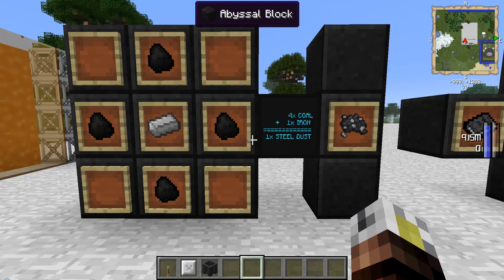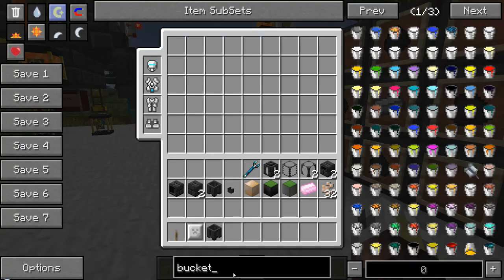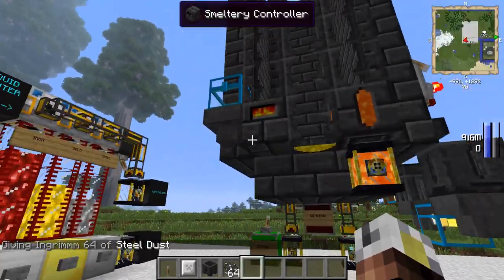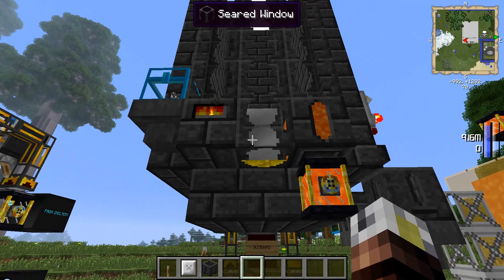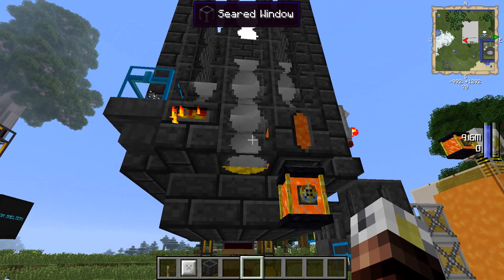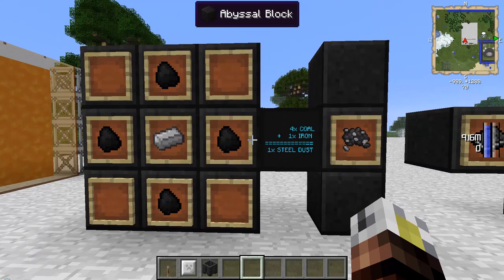There's a really cheap recipe for steel that requires the smeltery. Four pieces of coal surrounding one iron ingot gives you one steel dust, which is equivalent to one ingot. Throw the steel dust into your smeltery and it smelts down nicely. It's an extremely cheap way to make steel, which produces very durable tools and high-end items. Other mods like GregTech or Railcraft make steel very difficult to obtain, but this recipe is intended to give you cheap steel.